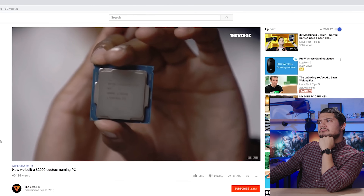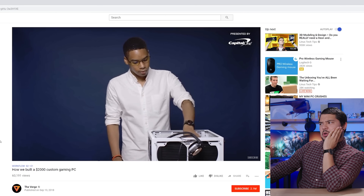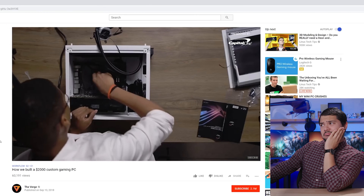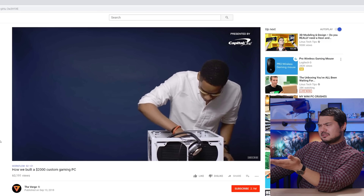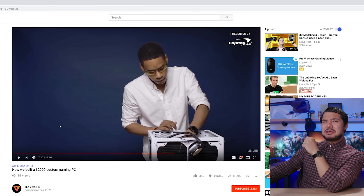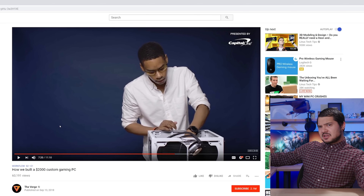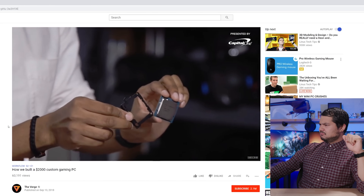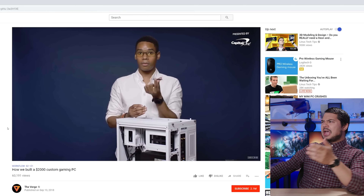We're installing the CPU, the heart of the computer or the brain depending on how you look at it. We're just going to remove the plastic covering that they put on the motherboard. Don't break it! Just toss that out — don't throw that away, that's important! It's called a socket, my friend — you don't put the CPU in a slot. And we're going to use the CPU applicator — it's called a CPU installation tool.